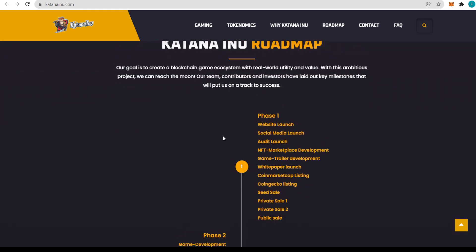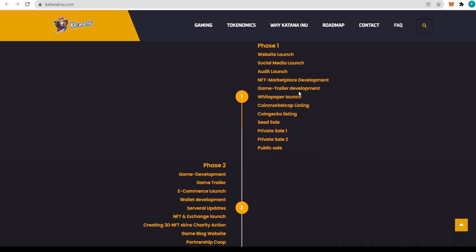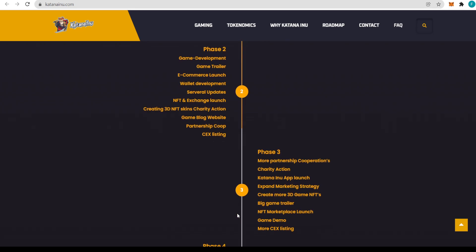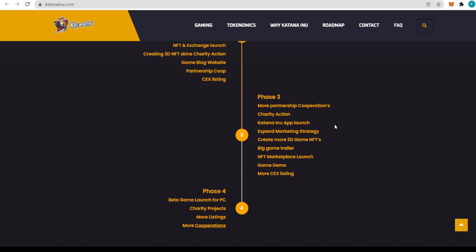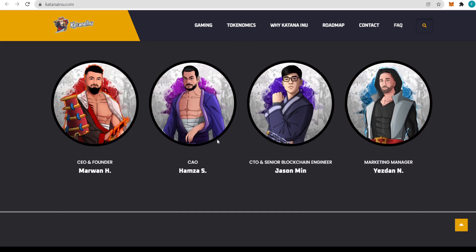Here we can read about their plans — what they've already done and what's ahead. Phase 1 included website launch, social media, audit launch, NFT marketplace development, game trailer, whitepaper, listings on CoinMarketCap and CoinGecko, and seed, private, and public sales. Phase 2 consists of game development, e-commerce launch, wallet development, NFT and exchange launch, 3D NFT skins, charity auction, game blog, partnerships, and CEX listings. Phase 3 includes more partnerships, charity actions, the Katana Inu app launch, expanded marketing, more 3D game NFTs, a big game trailer, NFT marketplace launch, and game demo with more CEX listings. Phase 4 will include the full PC game launch, charity projects, more listings, and more partnerships.